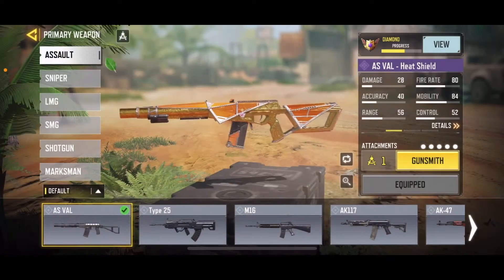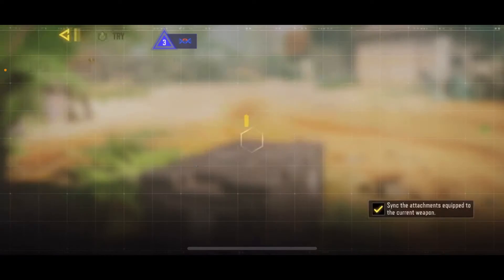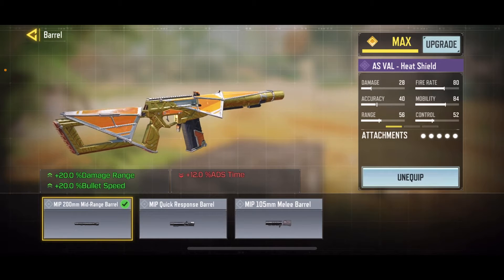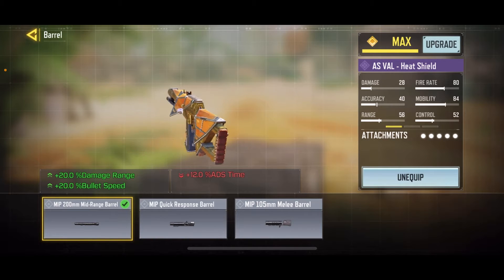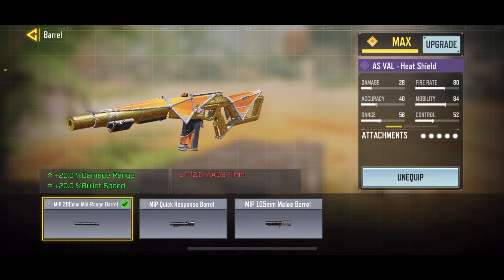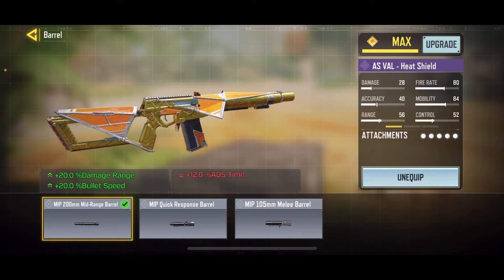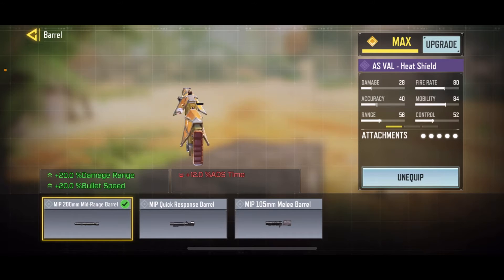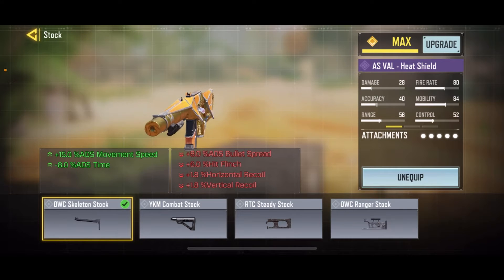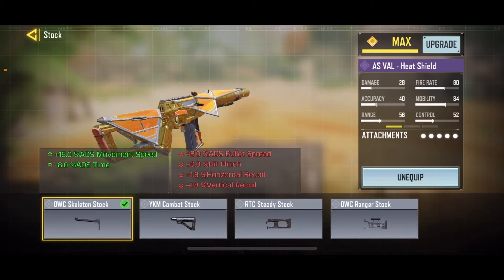Welcome back YouTube. So the AS Val build I was using today — the MIP 200 mid-range barrel. It adds extra bullet range and bullet speed, so the velocity and range help a lot. It doesn't make it just a close-range gun — it can also fight at long range. Then we have the OWC skeleton stock for that extra ADS speed, because the barrel does add a ton of ADS penalty, and this gun is mainly used for close to mid-range.